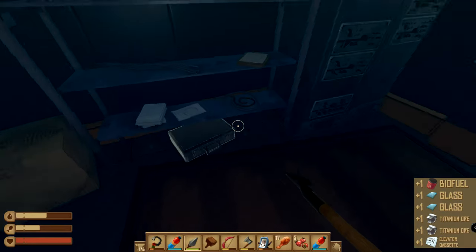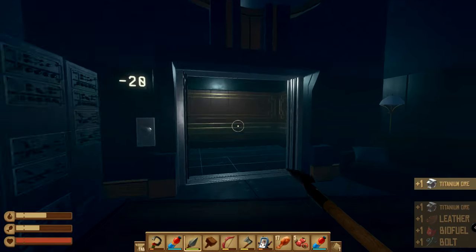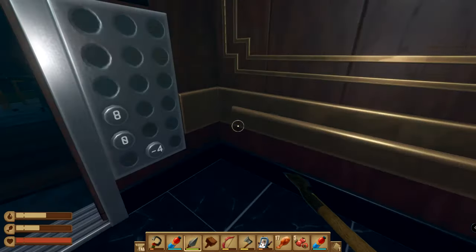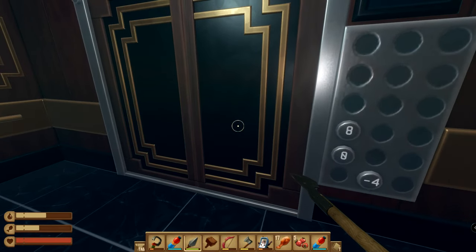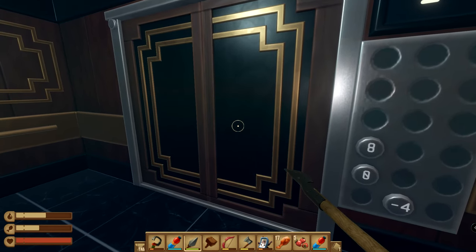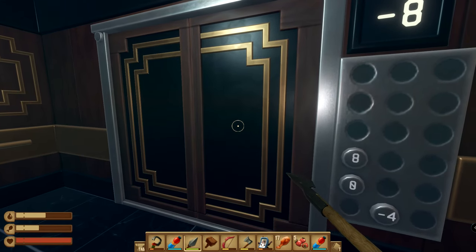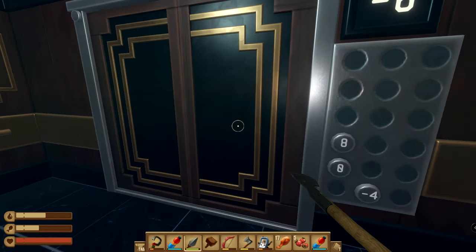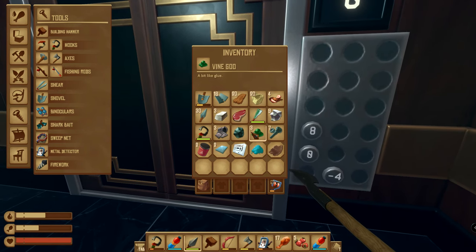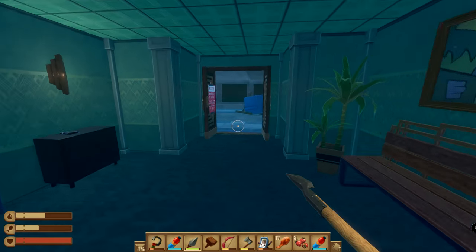Tangaroa is a ball — if you swim underneath it you can see it's spherical. This takes us down to the lowest of the levels and there are a couple of treasure chests worth grabbing. You can wander around Tangaroa for quite a while, but this is really where all the best stuff is — three big crates, safes, one briefcase.